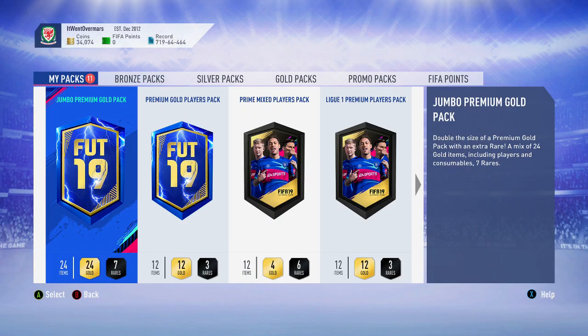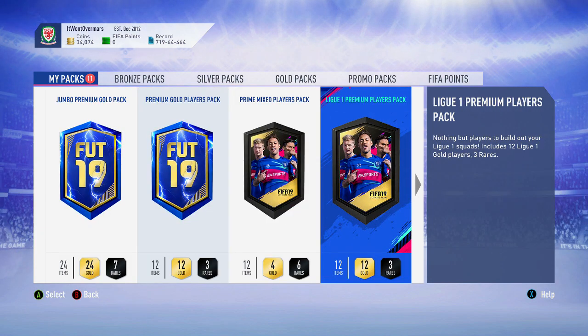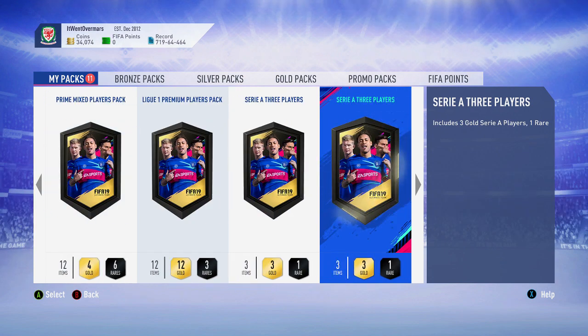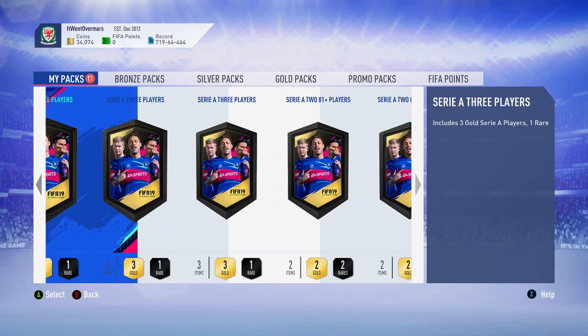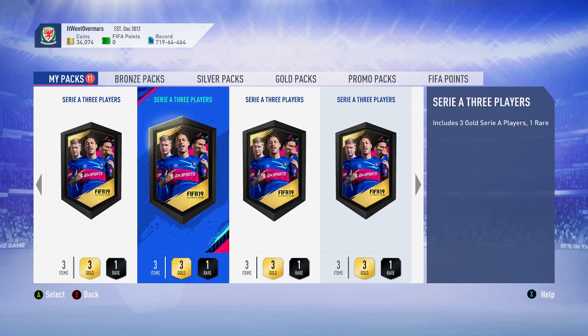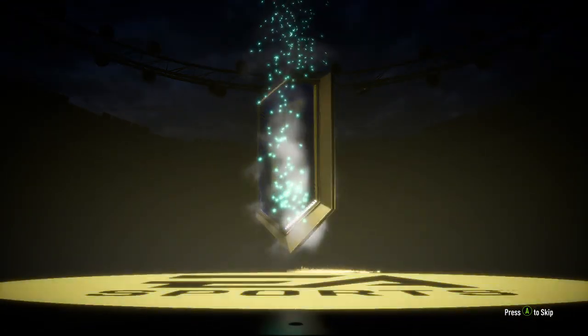I haven't spent any money on these packs. I've also got Jumbo Premium Gold Players and Prime Mix players from squad battles and doing objectives. They're not going to be opening a League 1 player pack. We've got the Serie A 3-player packs done — 4 of them — and then 3 81-pluses. We'll open up the 4 of these after these 3 packs, and then we'll probably be able to do maybe 1 more Serie A one. So we'll just start off with the squad battle rewards — I thought I'd leave them in the video just in case we pack anything. It's not likely — they're not very good packs at all.